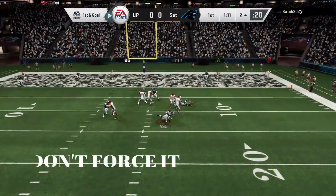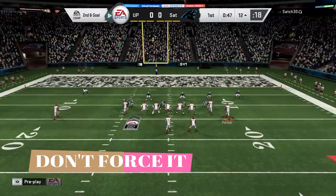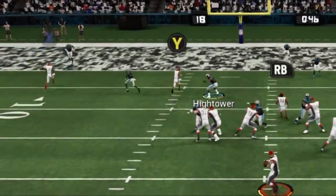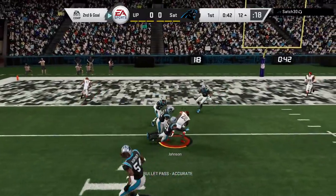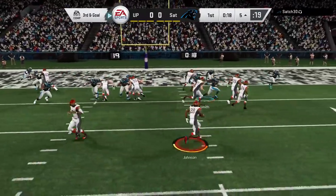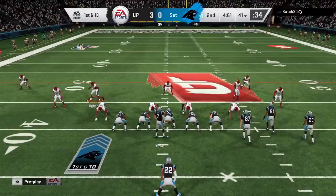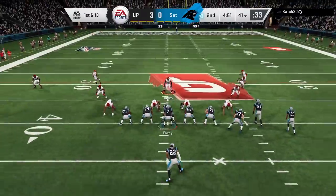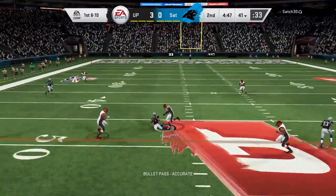Next play, the wire route was there, but with a linebacker just underneath it I didn't want to force it — it was only first down. You've got to know when to take your chances and take your shots. I take the sack, get down to the five, try to hit him with a toss play and it's just not there. I'm not going to force it — I take the three points. The game's way too early for me to think I need a touchdown. I can play with a lead and be happy about it.